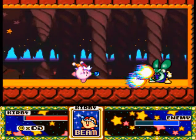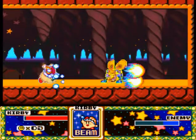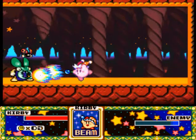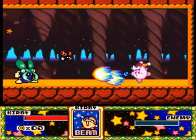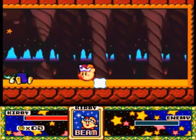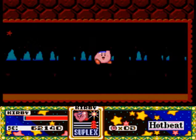Going up, going forward, and we got a boss battle against Bugsy — the suplex bug. Take him down, destroy him. And we get the Suplex copy ability.